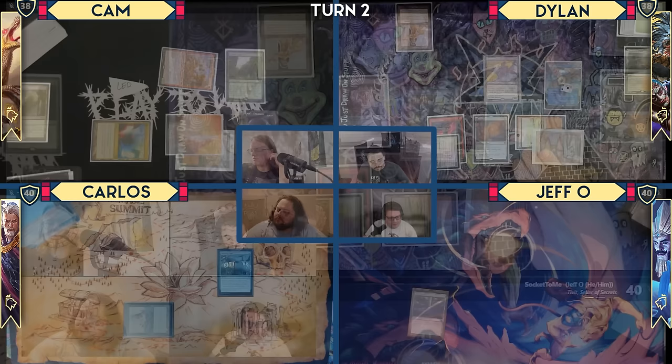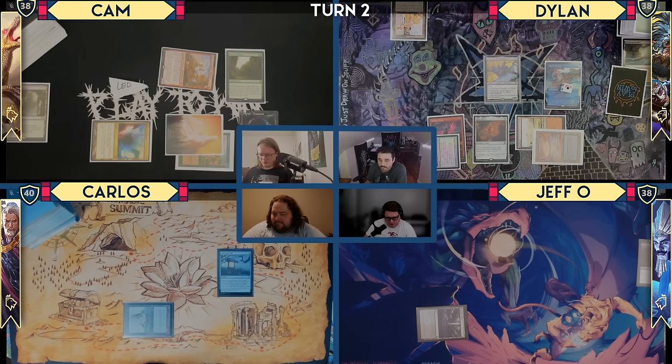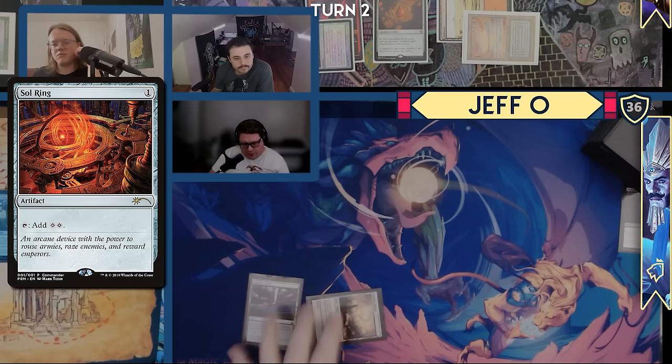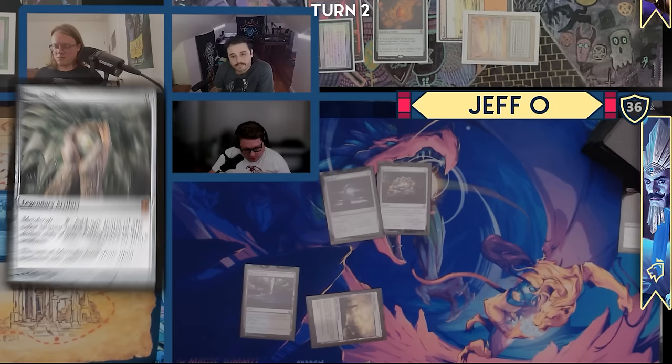I'll play Vampiric Tutor at the end of your turn. I will untap. I will draw. Play a Godless Shrine taking two. I will start off with a Sol Ring, draw, Jeweled Lotus, draw, Mox Opal, draw. Oh my God — my favorite day ever.